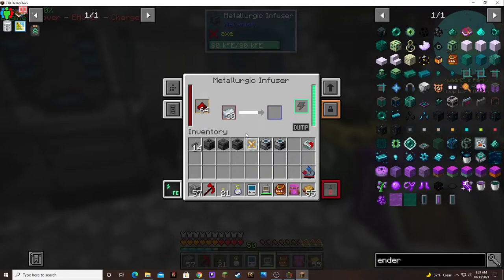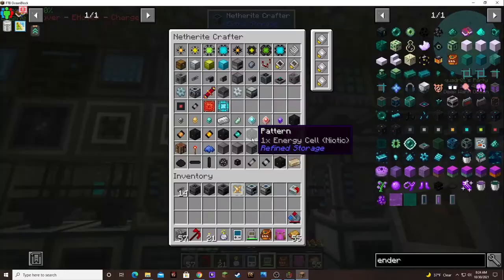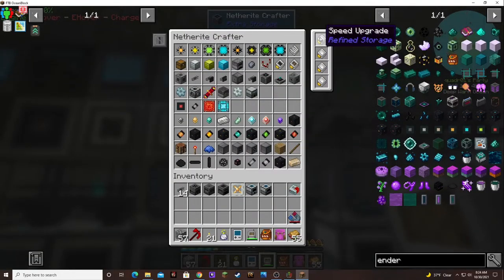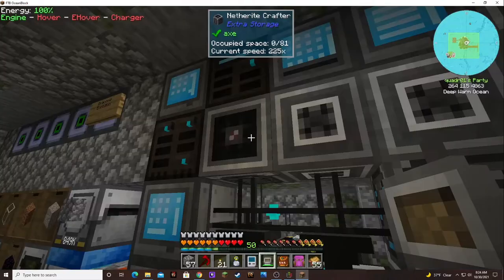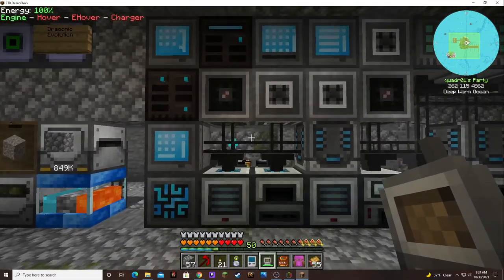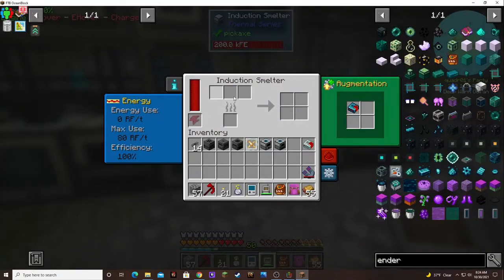I wish it could do more. I can't increase how many crafts per second it can do — I tried putting crafting upgrades in here but they wouldn't go, so I put speed upgrades. I don't know if it helps or not, but I put some in this one too. It can't hurt. I also needed to make some more alloys in order to upgrade that component.